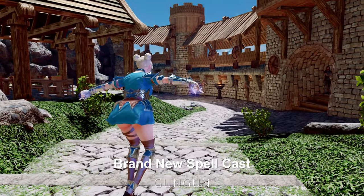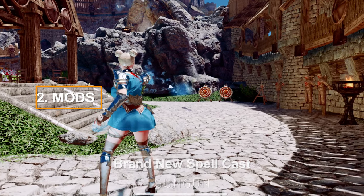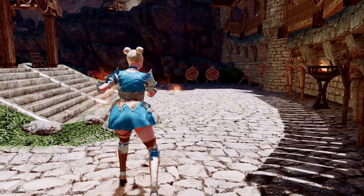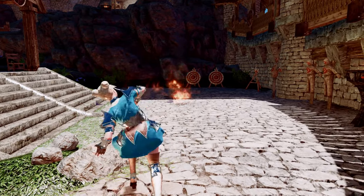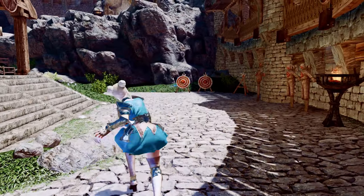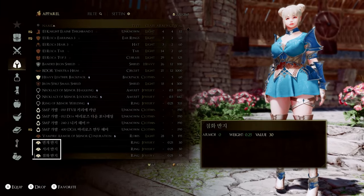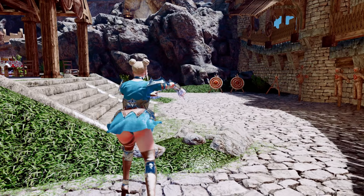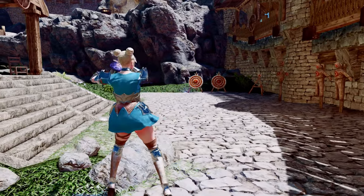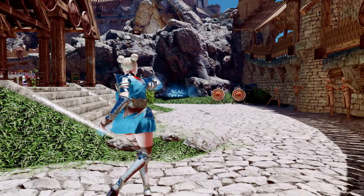First up, we have the brand new Spellcast mod. This mod enhances Skyrim's core three elements — Fire, Lightning, and Frost — by allowing you to cast more powerful and visually stunning spells through elemental rings. Once you equip one of these rings, you can unleash various ranged attacks using the Attack button. The best part is that you can cast these spells while moving, without the need to charge up like the vanilla spellcasting system.